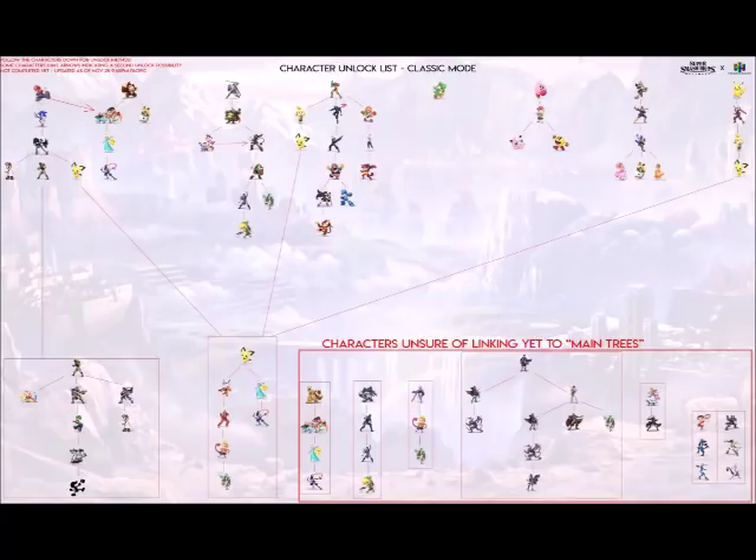Playing as Kirby unlocks Ness, and Ness will unlock other round characters like Jigglypuff and Pac-Man. If you beat Classic Mode as Fox, you unlock Captain Falcon, which is very fitting. Beat as Captain Falcon and you unlock Falco — so Fox → Falcon → Falco. What doesn't make as much sense is that unlocking Peach, Bowser Jr., and Daisy apparently requires beating it as Falco. It's also worth noting that R.O.B. unlocks Game & Watch.